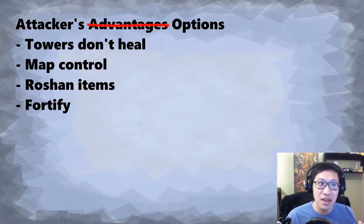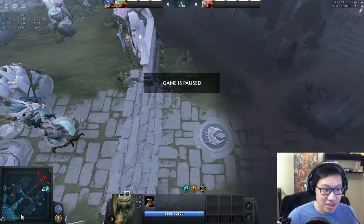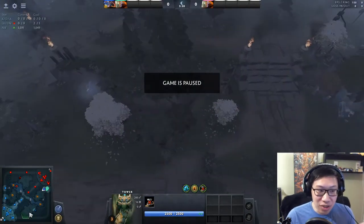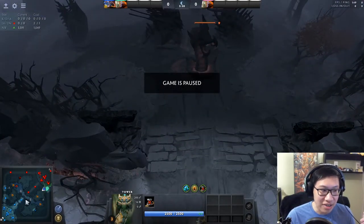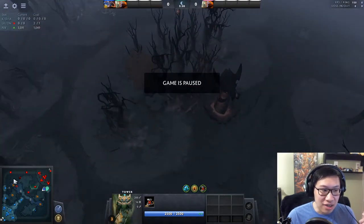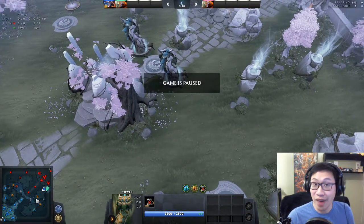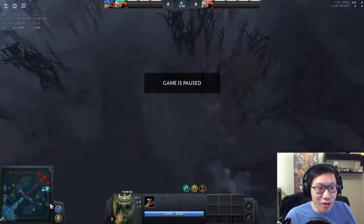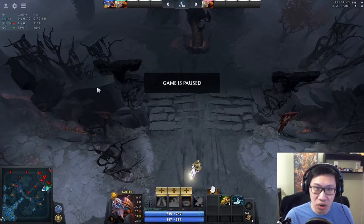Next: map control. This is not always an option, so again it's an advantage but not inherent. If you look at a scenario where your team is winning, you've taken all the outer towers, the enemy team is scared to leave their base but is still very good at defending high ground — say they have Zeus, Lina, Keeper of the Light, a Treant Protector healing the tower — you can't chip it away. One of your options in this situation is map control.